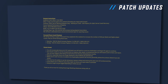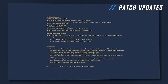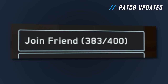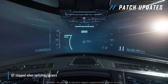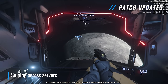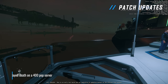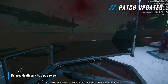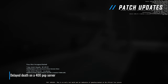Then the big stuff: the weekend server meshing test in Stanton alone — no jump points. The test went well, kind of. I was able to log in, and most times I was able to get into a server outside of weird edge cases. The transition from one server to another in a ship was fairly seamless. Missions are pretty broken, and server performance is awful on servers that haven't just spooled up. In many cases, inputs are seconds, and on high population servers, minutes of delay. I died four or five minutes after actually dying on a 400-player server.